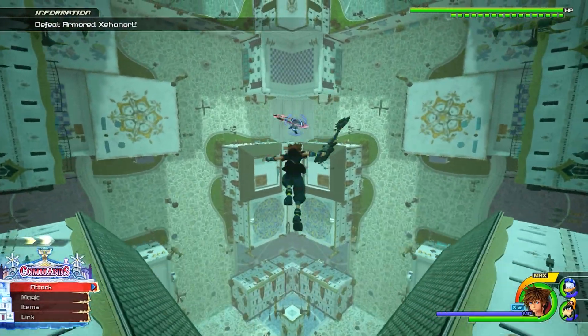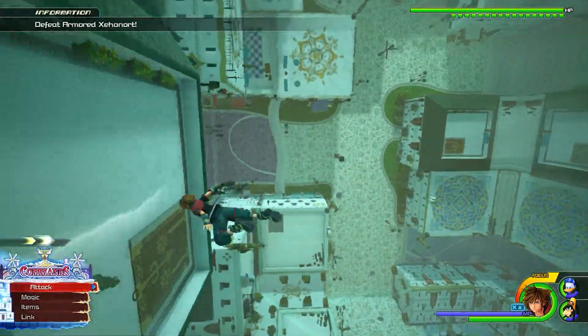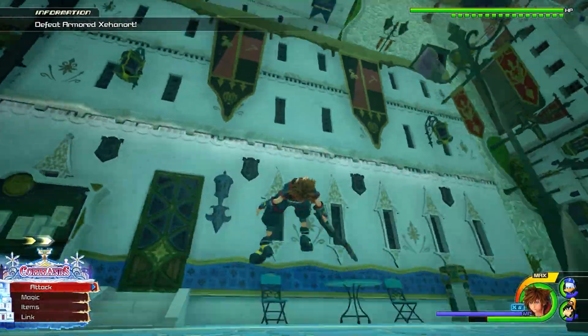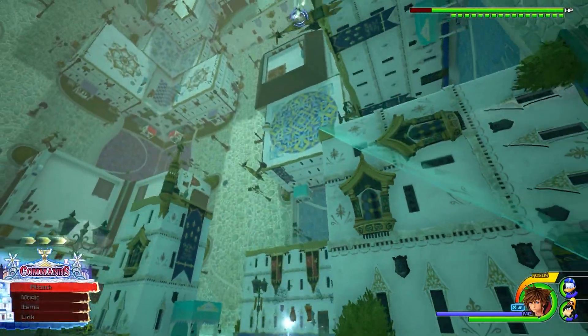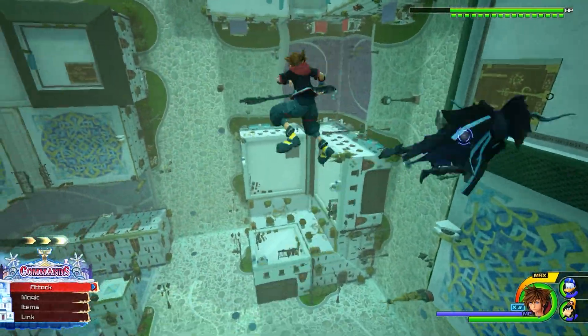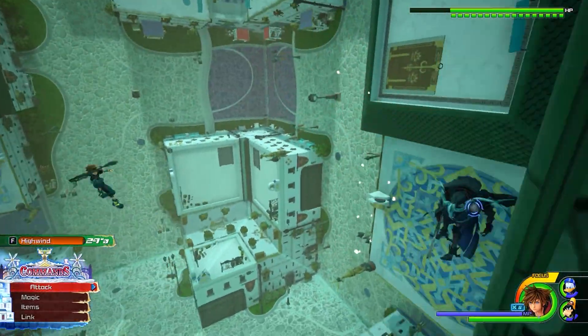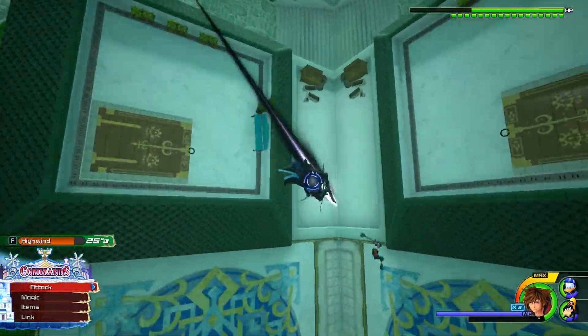Number 28, Armored Xehanort. This is for the most part the most annoying fight because I honestly don't know exactly when to attack, but I can manage to win, which means the top tier players can definitely do it. It's just interesting the amount of stuff this man can do: tilt gravity, summon more copies of himself, basically turn the arena into a volcano — so many things, yet he lost.